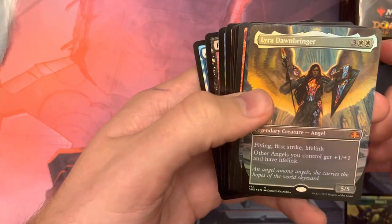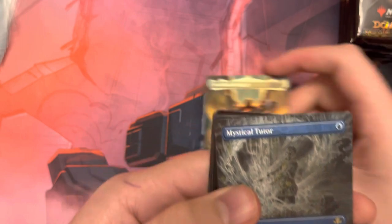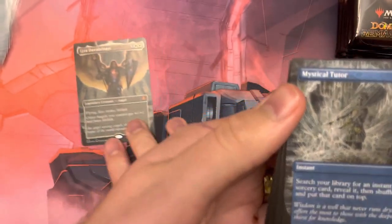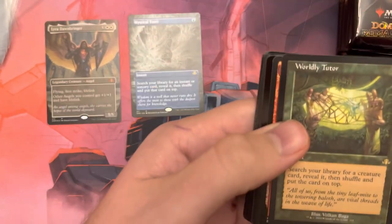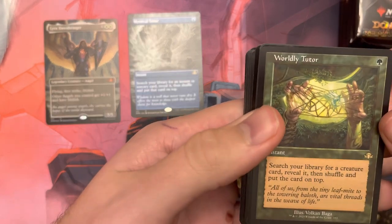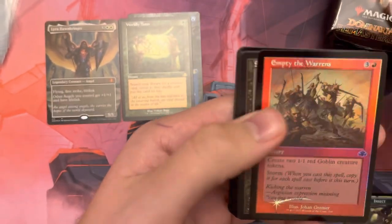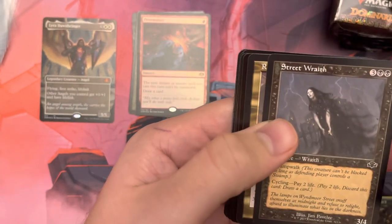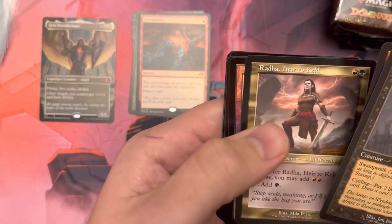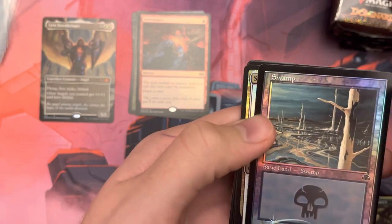First pack. So we got the insect creature token. We have our first mythic: Lyra Dawnbringer. Starting off strong. We have a rare borderless Mystical Tutor, and then we have a rare retro frame Worldly Tutor. Very good. And we have a rare foil Overmaster. Empty the Warrens. Street Wraith — this is about a $1-$2 card. Radha, Heritage Killed.